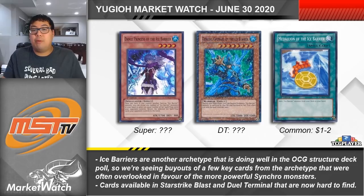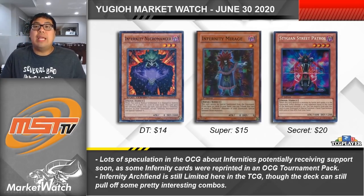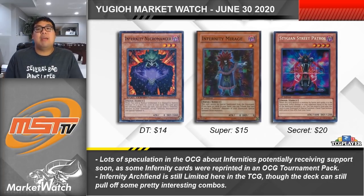Personally I'm really rooting for Ice Barriers to win the poll because I think they have some really interesting cards and could do some cool things in the right situation, so I have my fingers crossed. The last archetype I'll mention is Infernities. In the OCG there's an exclusive tournament pack that provides reprints of different cards, and typically the cards from those packs hint at archetypes that are going to receive additional support in the near future. One of the archetypes hinted at from that set is Infernities — a deck that set up unbreakable boards before it was the thing everyone was trying to do.